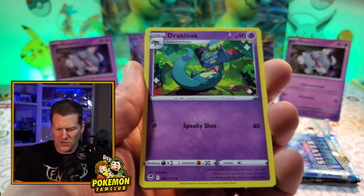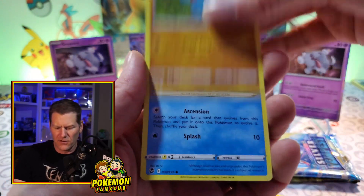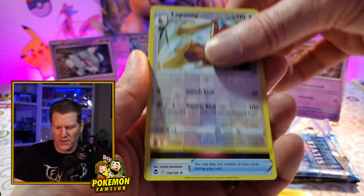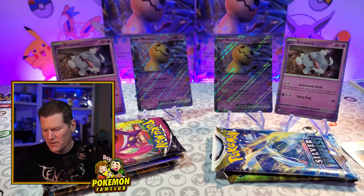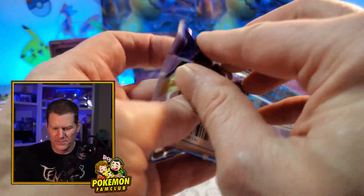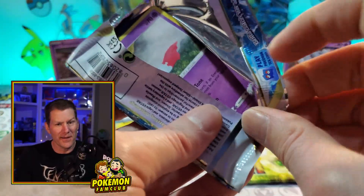We got information about what the Silver Tempest packs are going to be like here in the U.S., with three holos they're telling us are going to be in the pack. We got a nice Earthen Seal Stone there — somewhat playable card, so it's not too bad of a pickup, though not a super expensive card.